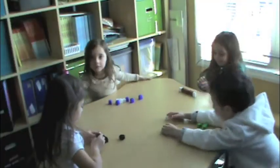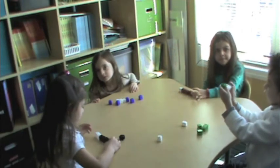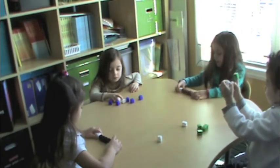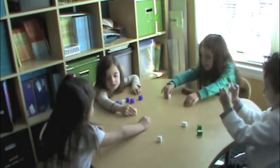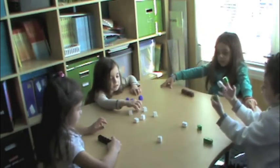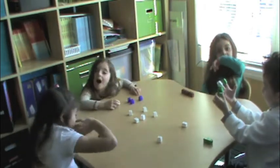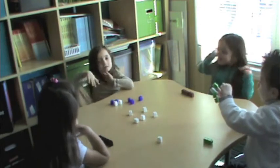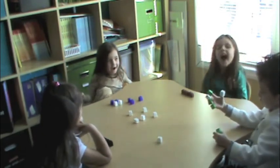Everyone should have seven in front of them. Take away the colors that don't belong — that should be two. Put them in the middle. You have seven and you took away two. How many do you have now? Five. Because seven minus two equals five.